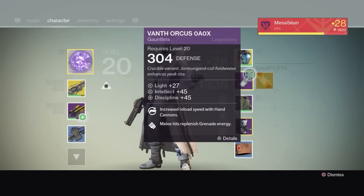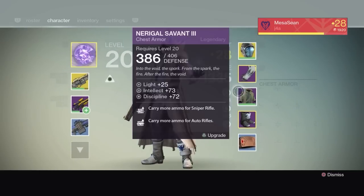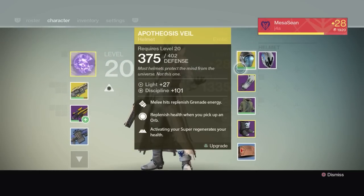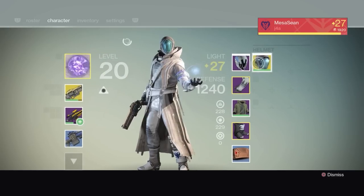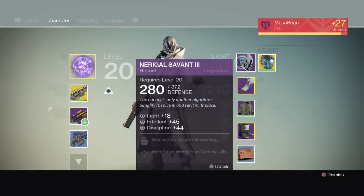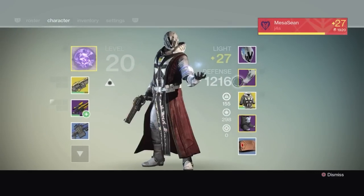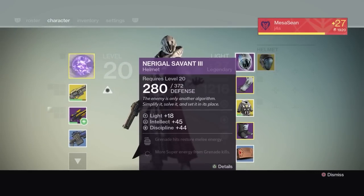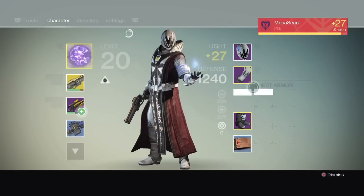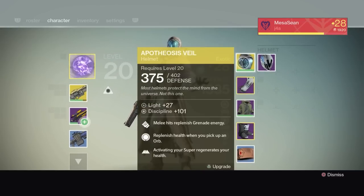Every time I cash in bounties — you guys know the trick — once you cash them all in, make sure you equip the item you want to upgrade. So I switch to this helmet I bought from the Vanguard dealer, and every time I do bounties I apply the XP then switch over. You can see my level drops a bit — this way I apply XP to both the Heart of Praxic Fire and this helmet.